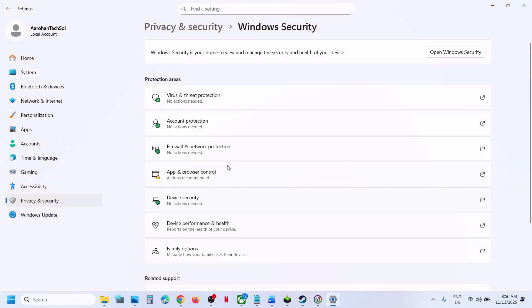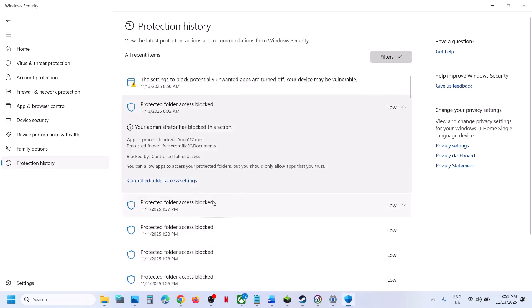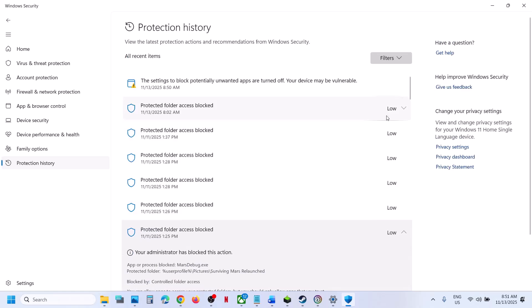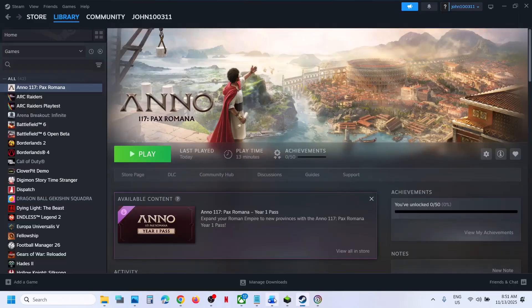Also go to Virus & Threat Protection > Protection History. Find the game exe file — click on Protected Folder Access and find anno117.exe. Click on Action and then select Allow. Relaunch the game.